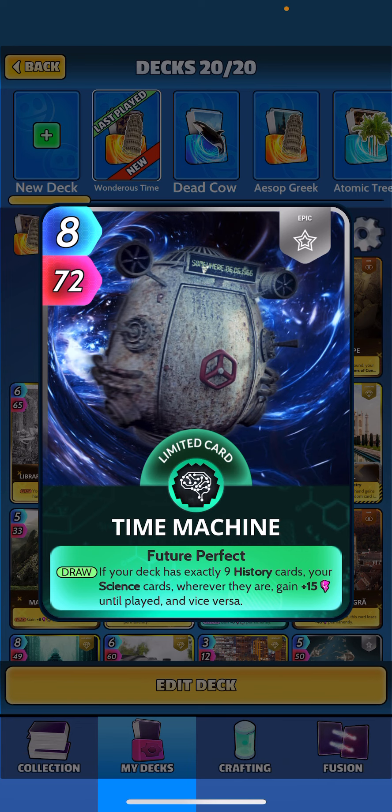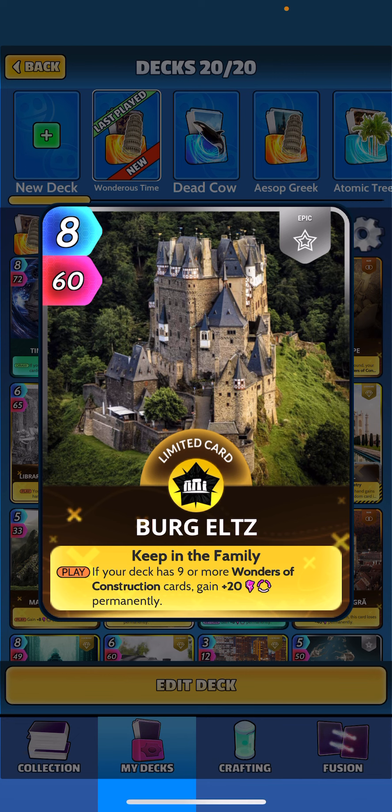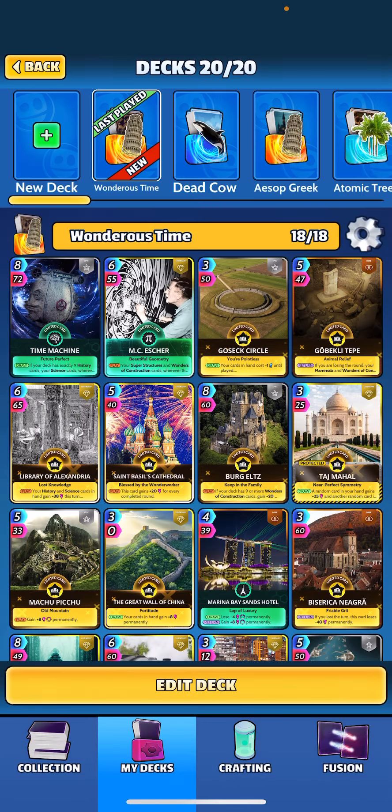I love cards like that where you have to build your deck around specific conditions — I think it makes the game unique. So we did a nine-nine science and history split and we are going with Wonders of Construction. We wanted to try out Berg specifically: when played, if your deck has nine or more Wonders of Construction, you get plus 20 perm, kind of like Anubis. We're going to take advantage of that card and try to use it to its full potential.